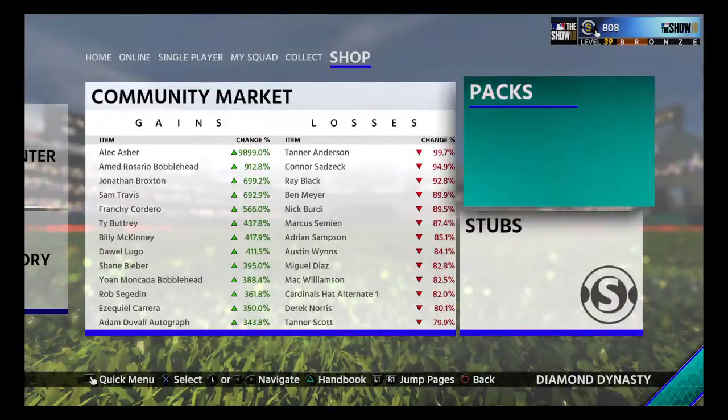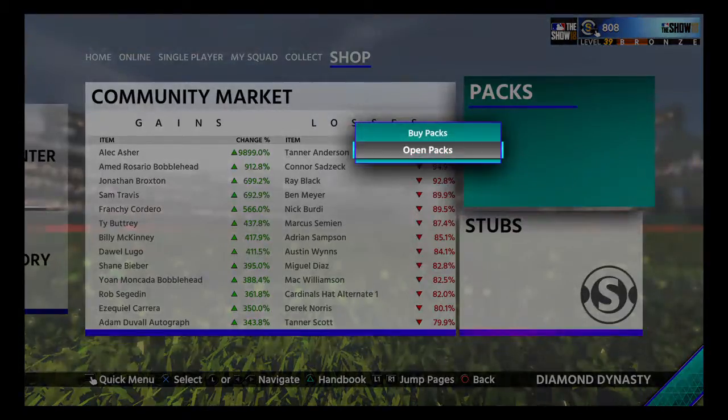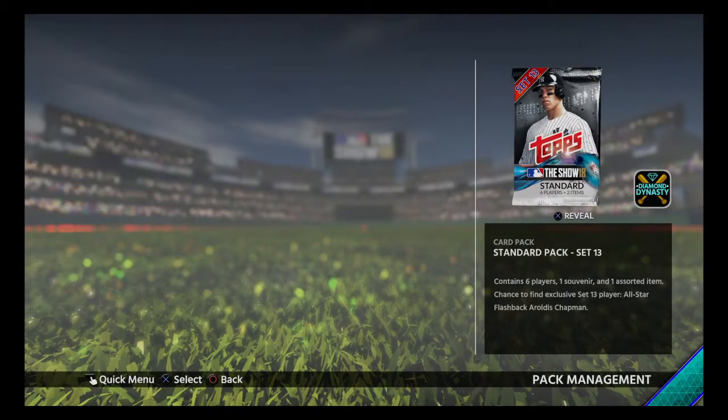I only have two packs and not enough stubs — you can see 808 in the corner. All I have is a standard pack and an exchange gold. Let's start with the standard pack and see what we can get.